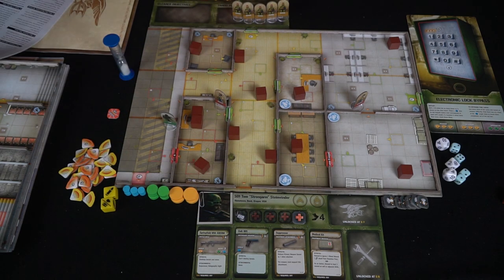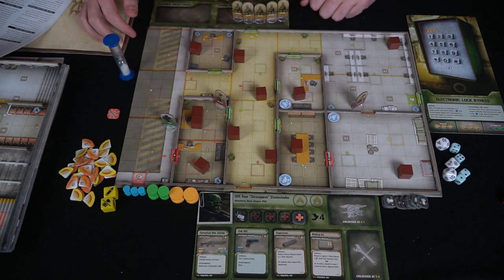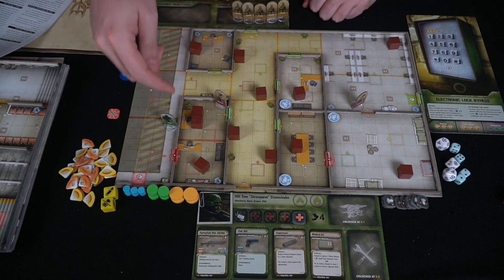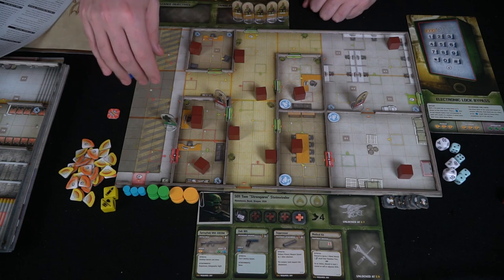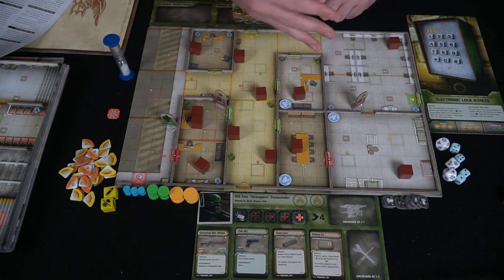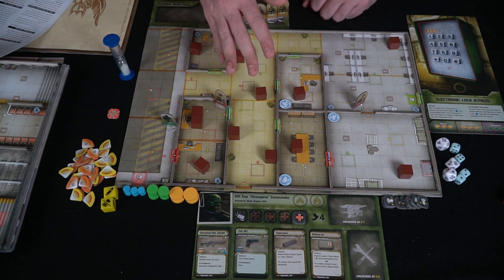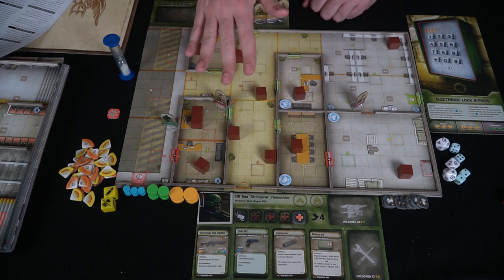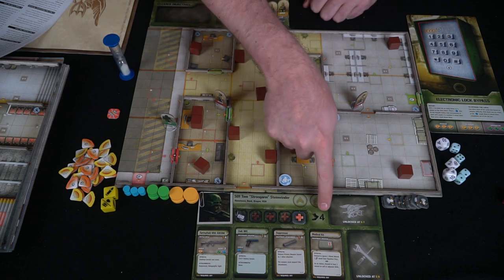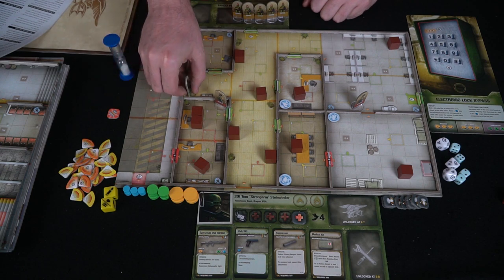Now let's look at the actual gameplay. Your character starts here and takes two actions. Main actions are moving and shooting, but you can also try to bypass a lock, move a hostage, take certain free actions, and open doors. Based on movement, his speed is four, so he can move orthogonally one, two, three, four spaces.